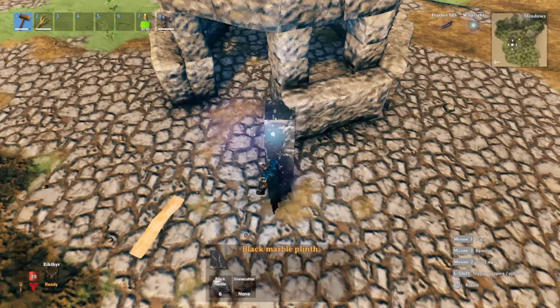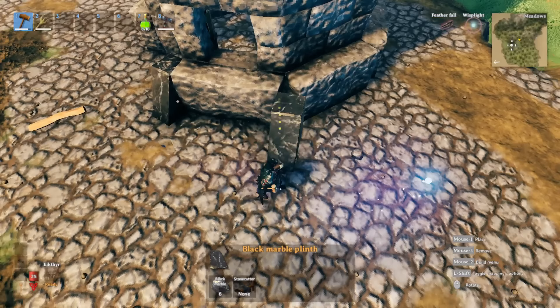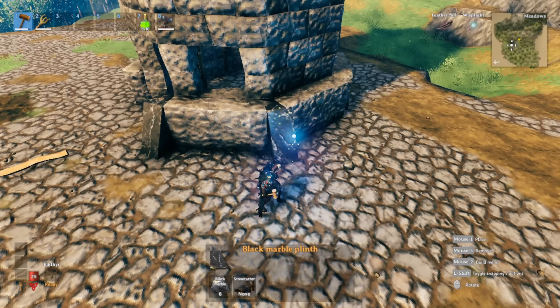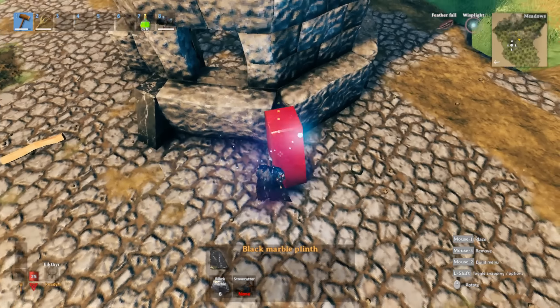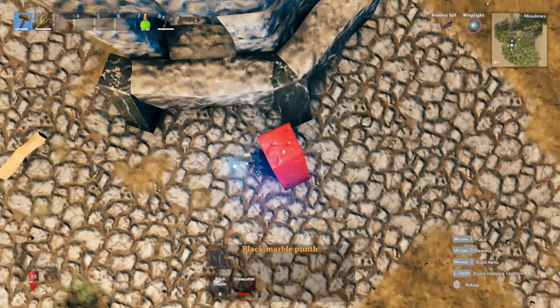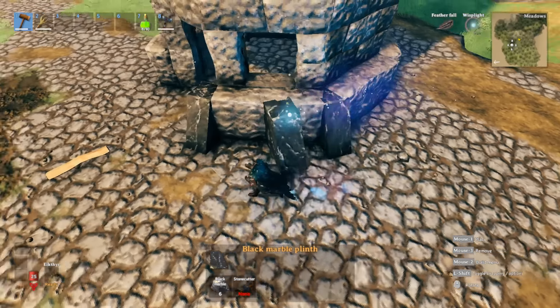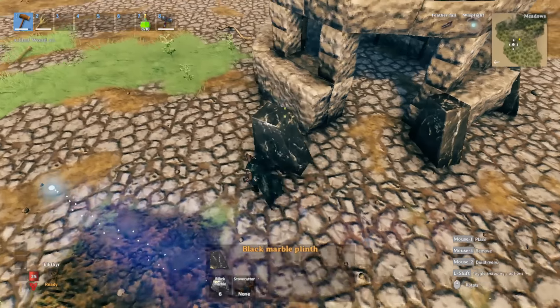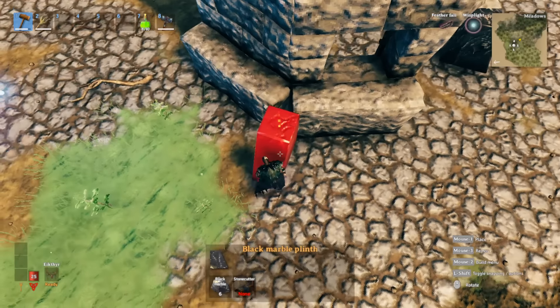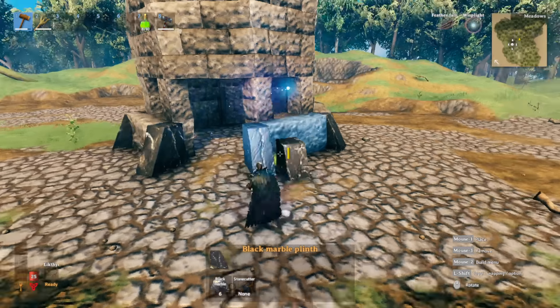This is how you want to have it in, and then go over to this side and do the same thing. It will have a snapping point - you just have to feel for it. It should balance right in the middle, just like that. Do the same thing over here, going around the base of the structure.